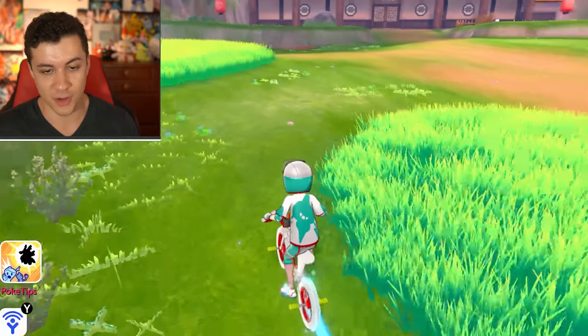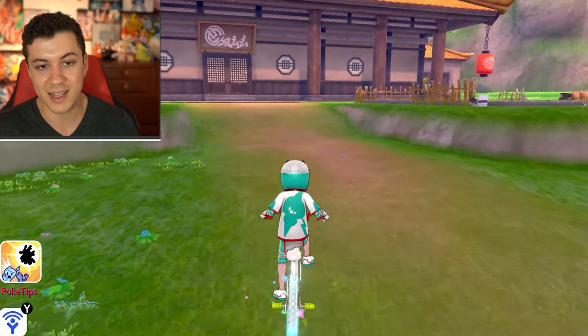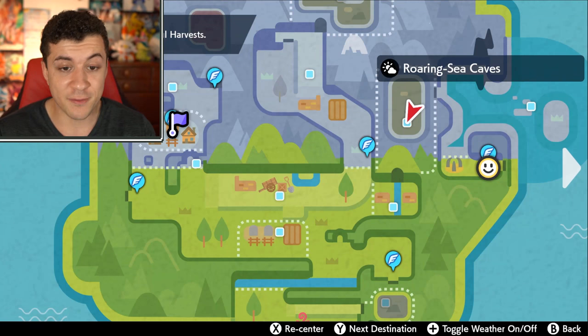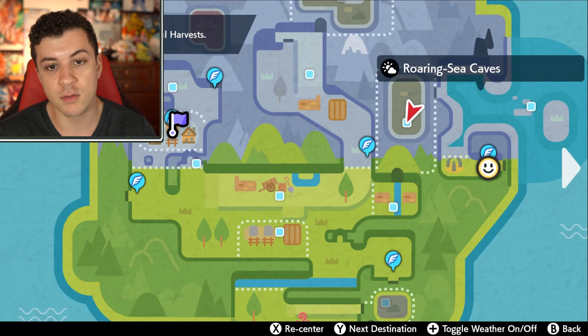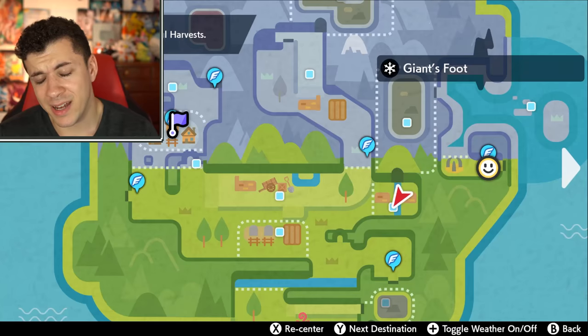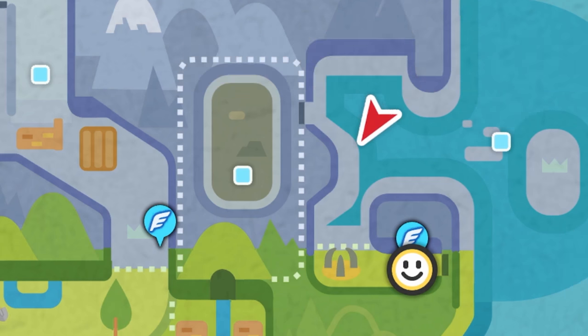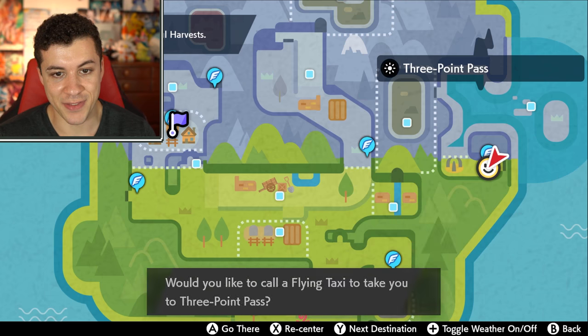By using that trick, you don't have to wait very long to get these items to respawn and you can quickly collect 15 Galarica Twigs in no time. So once you have at least 15 Galarica Twigs, we're going to be going to the Roaring Sea Caves. It's a little tricky because we're not going to be going through the main entrance — instead, we're going to be going more from the seaside.